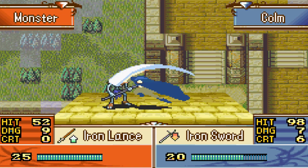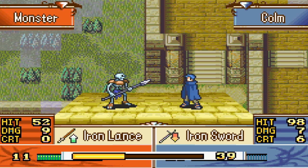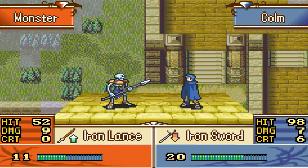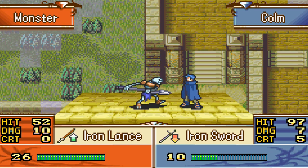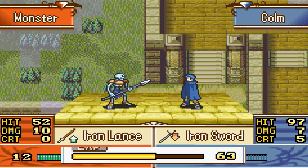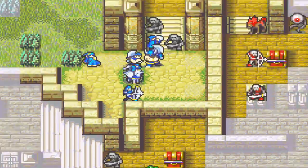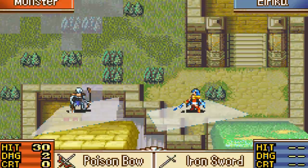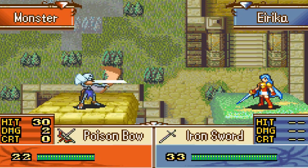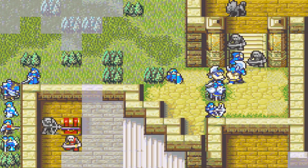Colm, why do you never do what I tell you? Look at this — seven damage, this is what you get when you have terrible strength. Do we have elixirs on hand? That would be really helpful right now. So many things don't hit — don't poison either, thank god. I hate the poison bow so much, really annoying.